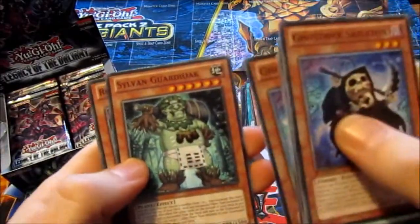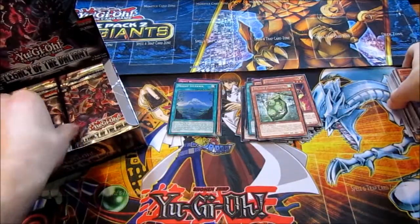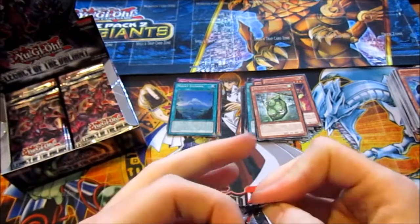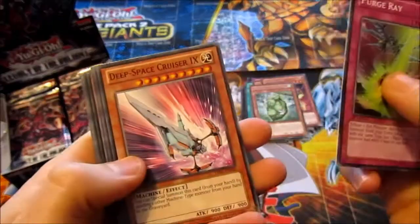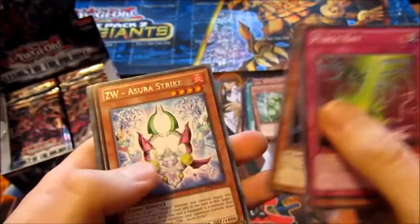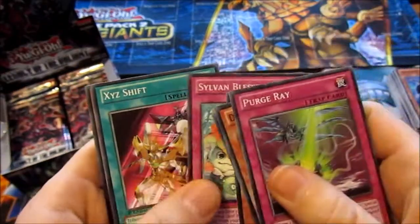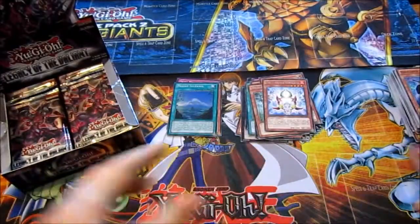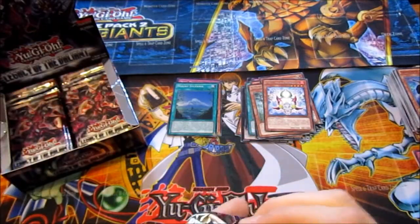Ghostrick Mummy, Sylvan Guardi Oak, Rose Witch, Dark Artist. Perdray, Deep Space Crusader Nine, Ghostrick Jack Frost, Saurisman from a Distant Land, ZW Asura Strike, Ghostrick Mummy, Sylvan Blessing, XYZ Shift, and Gravekeeper's Ambusher. I'm not getting many Gravekeeper cards — not as many as I'm getting Ghostricks.